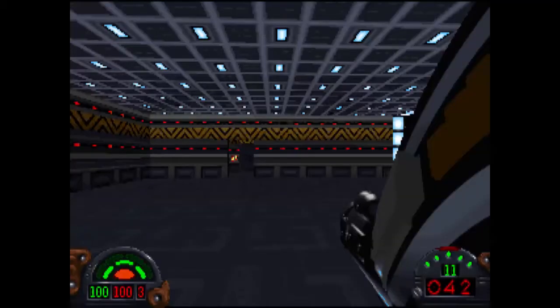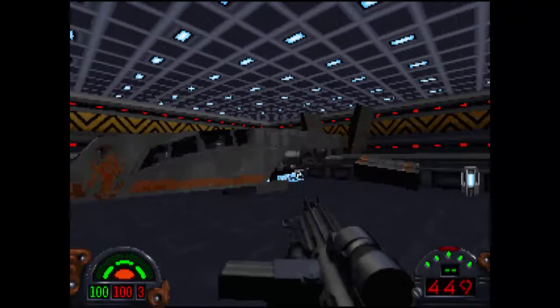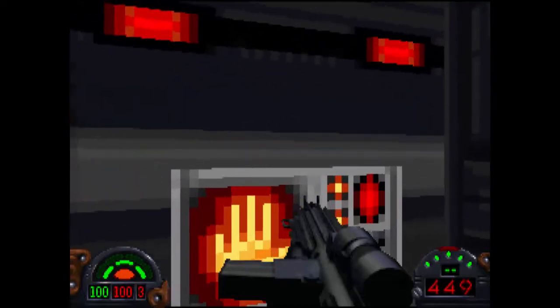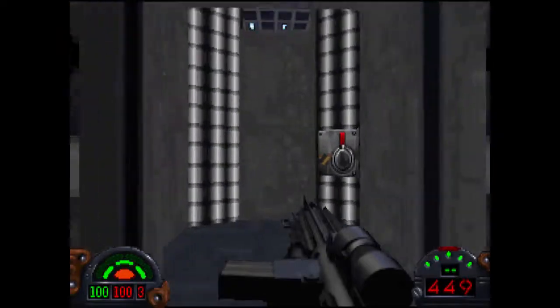This is another quite interesting mission. It's fairly difficult if you don't know how to do it. This is where our little landing pad is. We're going to destroy these things here and pick up a little bit of ammo - I think that's ammo for the autocannon. Put our hand on there and we're going to move this arm over. It's going to let us through into the station here.